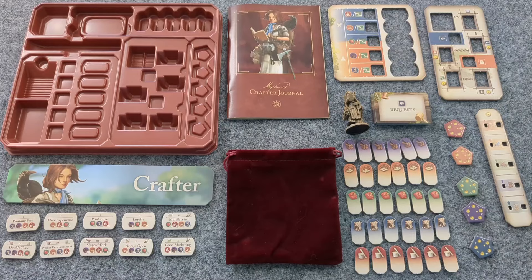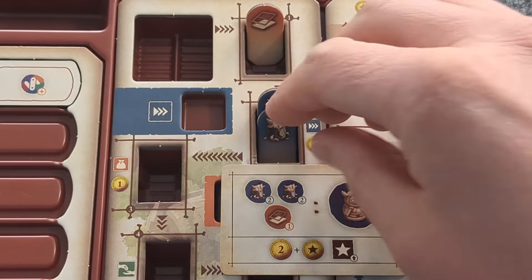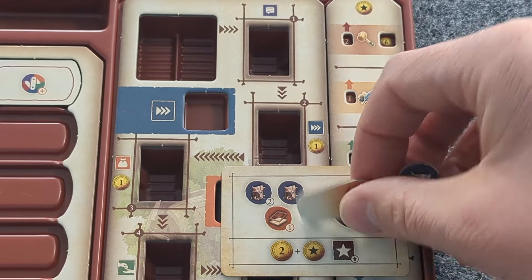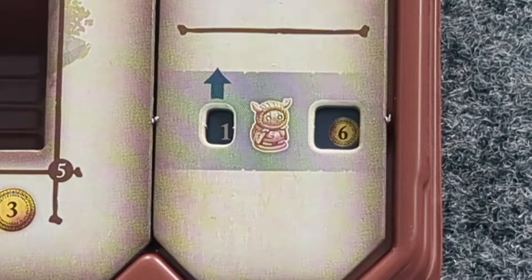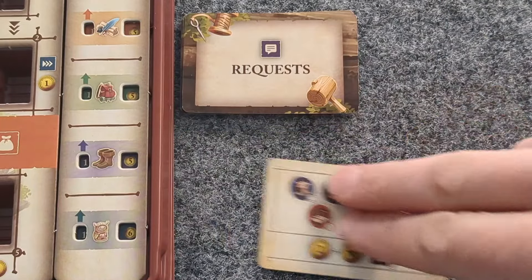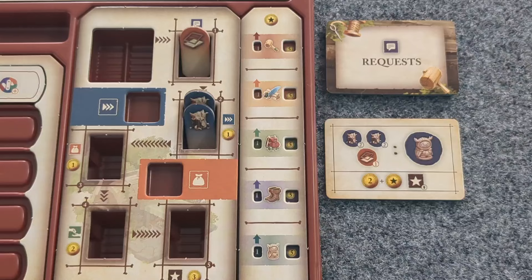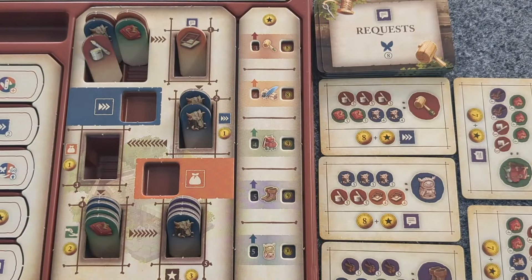Welcome. Today Richard learns Mythwind Crafter. The crafter's goal is to make things, bringing their artisanship and skill to the soon-to-be burgeoning town. The crafter bolsters their reputation by creating and perfecting the goods they make and selling them to the townsfolk for a profit. The quality of the crafter's goods and the speed of their production will grow alongside the town.